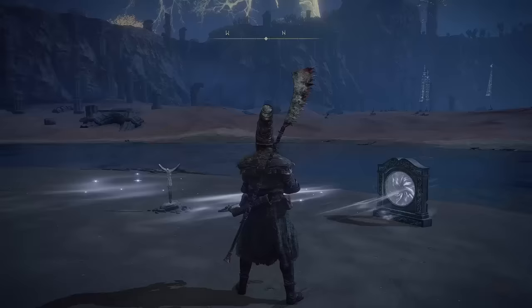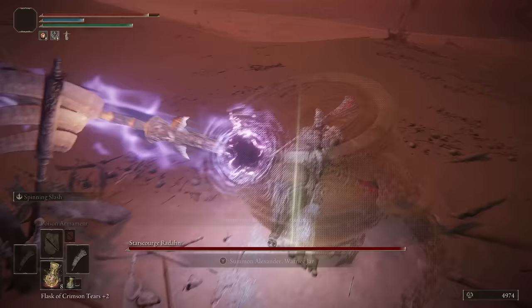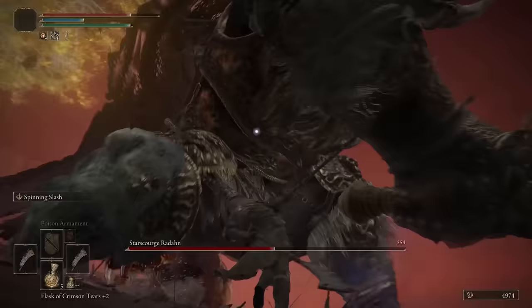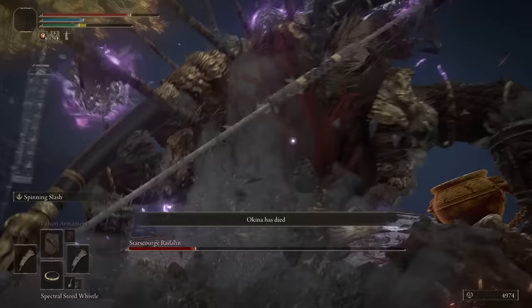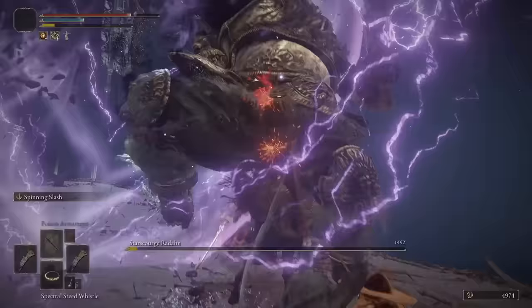Now that I'm all geared up, I felt it was time to fight General Radahn, taking the shortcut portal to his arena. First, I made sure to summon the whole gang so we could take him out as fast as possible. After waiting for everyone to gather in one spot, we all took him down together.